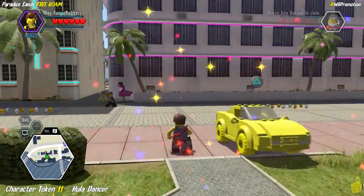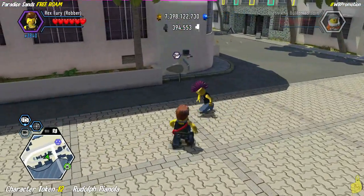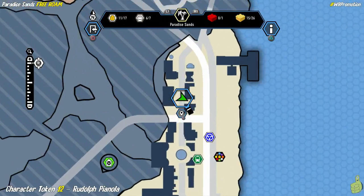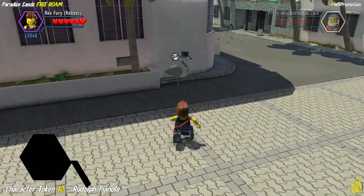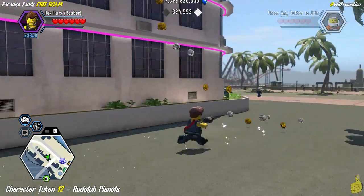As we pick up the hula dancer, we also give our vehicle there the old Happy Thumbs Gaming treatment. Too bad the tires didn't stay black — that would have been cool, a yellow and black vehicle. Next up we got some... flamingos? That's such a weird name.